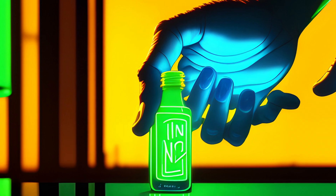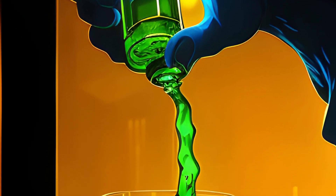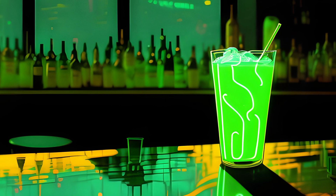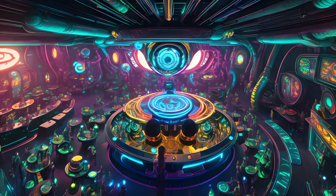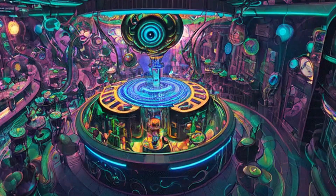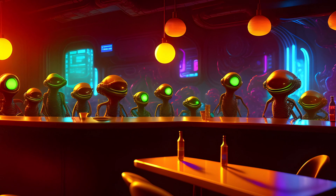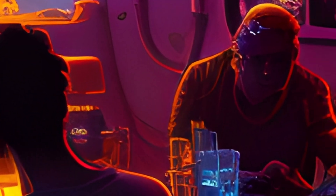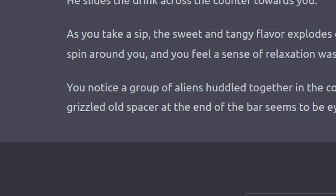The usual. The bartender nods, reaching for a bottle of neon green liquid and pouring it into a glass. He slides the drink across the counter towards you. As you take a sip, the sweet and tangy flavor explodes on your tongue. The room seems to spin around you, and you feel a sense of relaxation wash over you. You notice a group of aliens huddled together in the corner, whispering conspiratorially. A grizzled old spacer at the end of the bar seems to be eyeing you up and down. What do you want to do next?